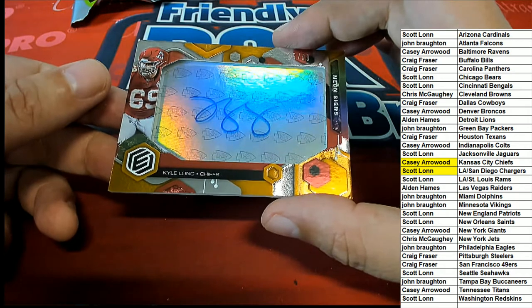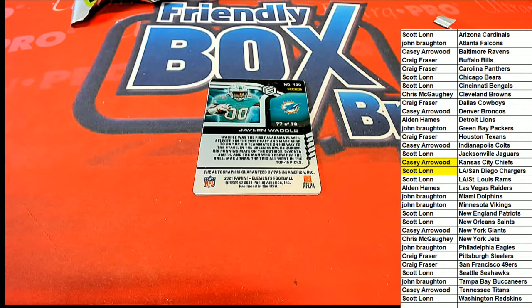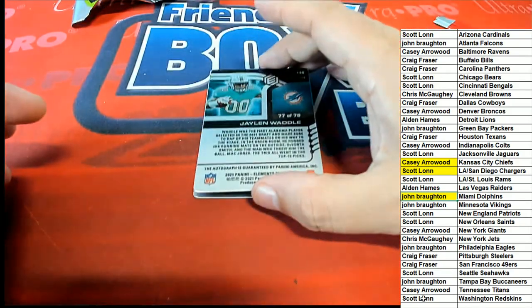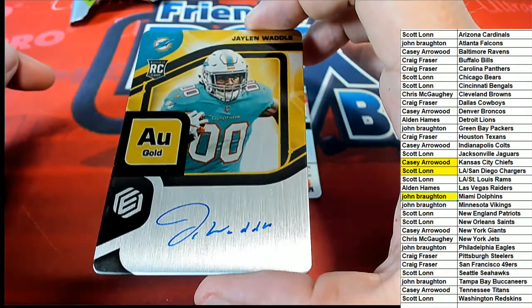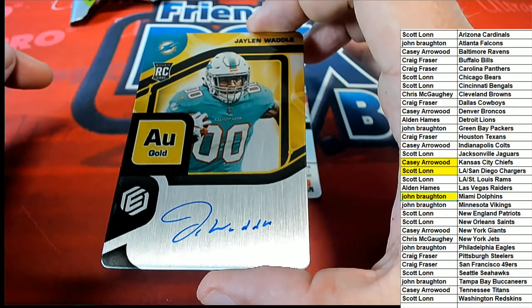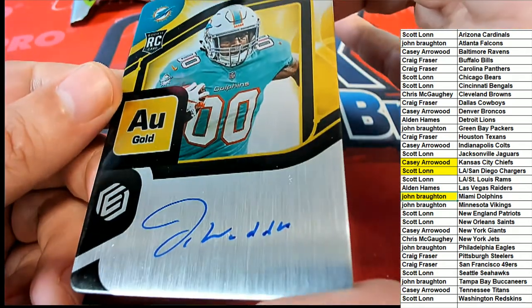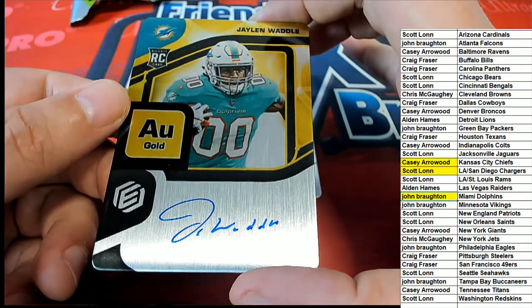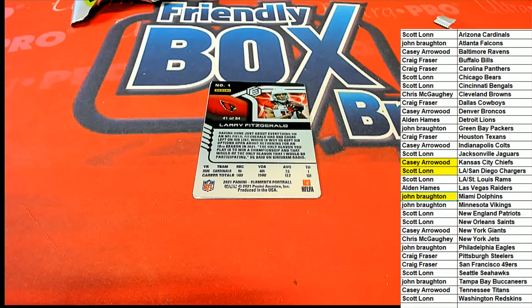Next hit in the break is going to the Dolphins owner — it's a Waddle! Oh my, John B, congratulations John! It is a Waddle, 77 of 79 — the first wide receiver drafted. That is very nice, man — very clean looking card right there, it's heavy. Oh, what a hit! The ink looks still fresh on that thing — oh my gosh, oh my goodness. John B, congratulations!